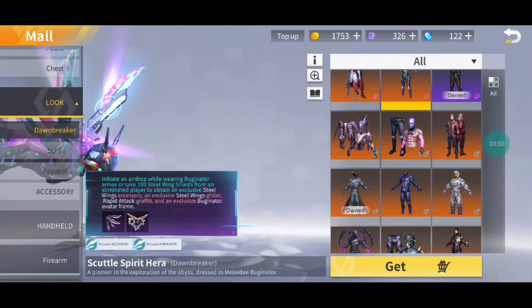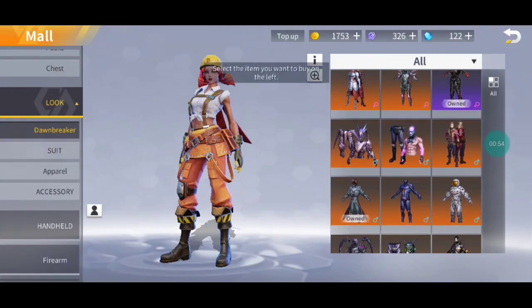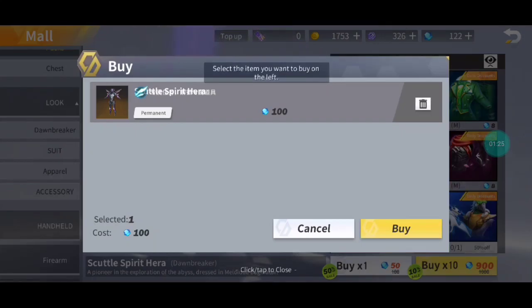And if you do it correctly, you will eventually get a screen where you can buy this Dawnbreaker for only a hundred diamonds. In this clip I finally managed to do it, it took me like a minute and a half, and as you can see here you can buy the Battle Spirit Hera for only a hundred diamonds.